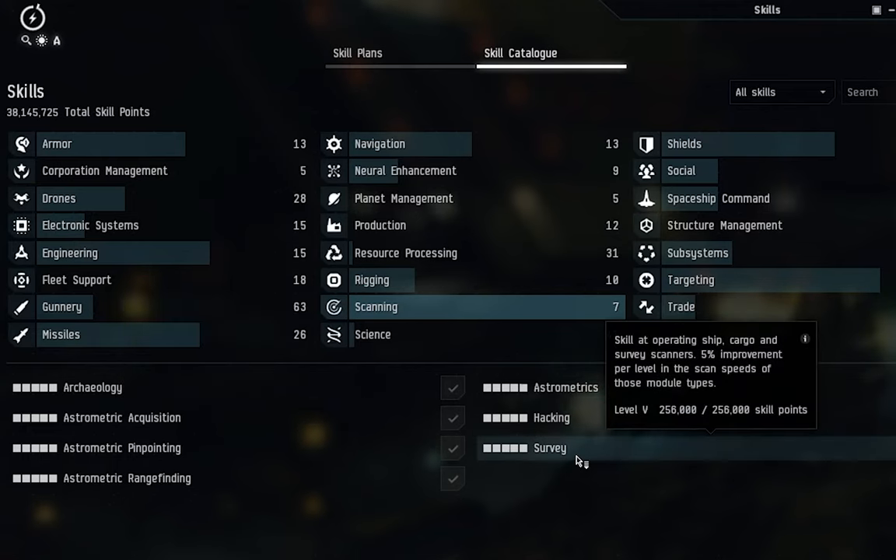It's also worth briefly mentioning the Survey skill. This governs survey scan modules and cargo scanners, which let you scan the different boxes in a relic or data site before hacking them. This can save time — you can quickly check if a box is even worth opening. Nothing worse than spending minutes hacking a container only to find nothing but carbon. That said, it's absolutely not vital and we're not going to focus on it for this video.